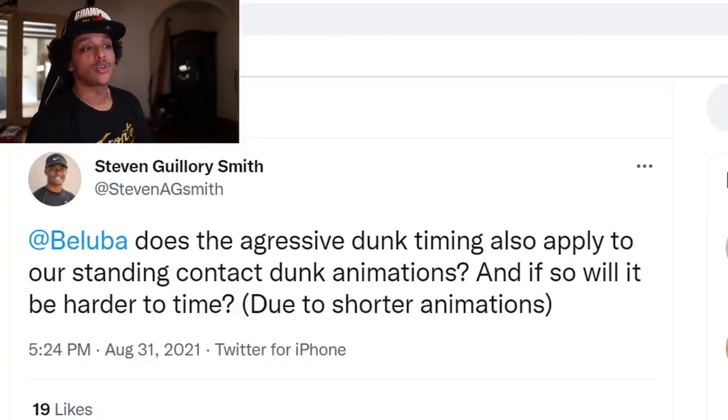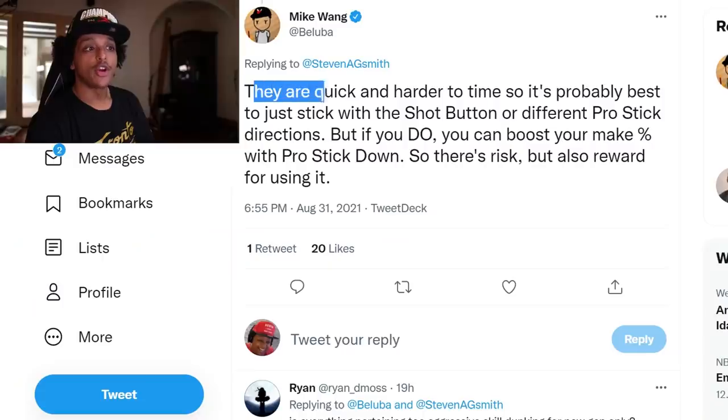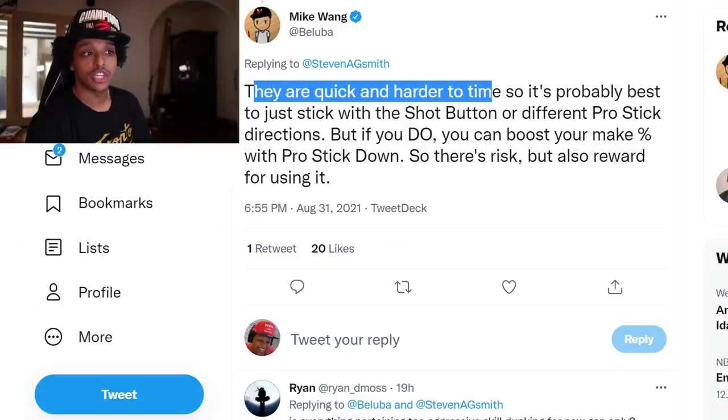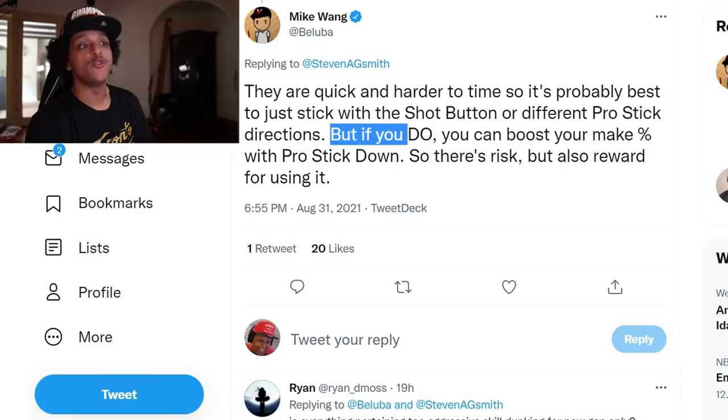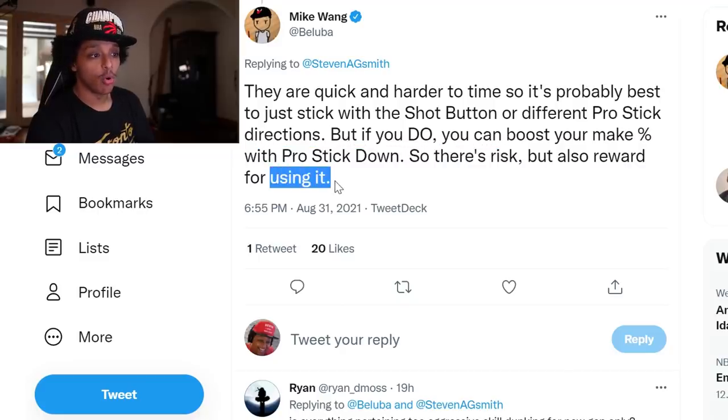The biggest thing added to finishing in NBA 2K22 is the new aggressive skill dunk. Mike Wang says it's actually very hard this year — rare to hit contact animations if you're not doing an aggressive skill dunk. For standing contact dunks, they are quick and harder to time, so it's probably best to stick to the shot button or different pro stick directions. But if you do use the pro stick down, you can boost your make percentage. The aggressive skill dunk only applies to new gen.